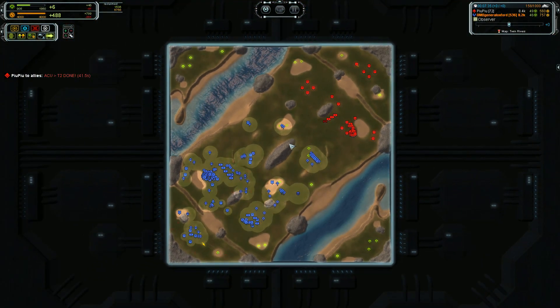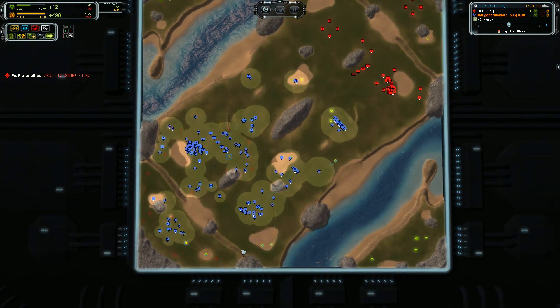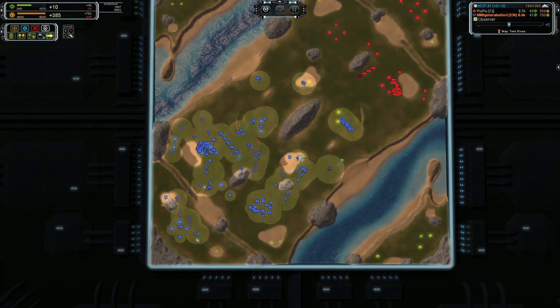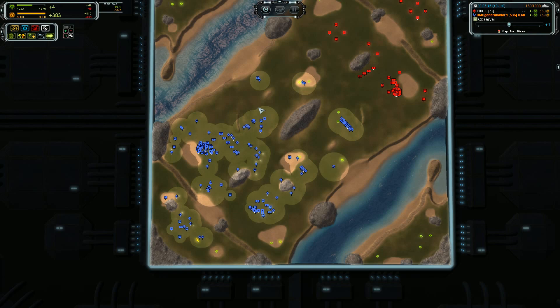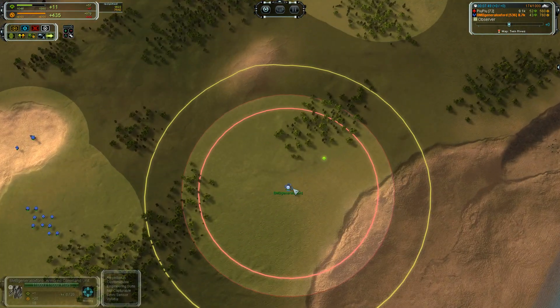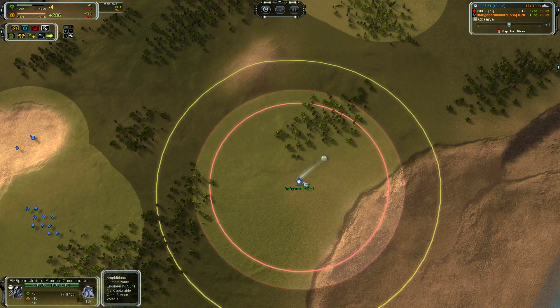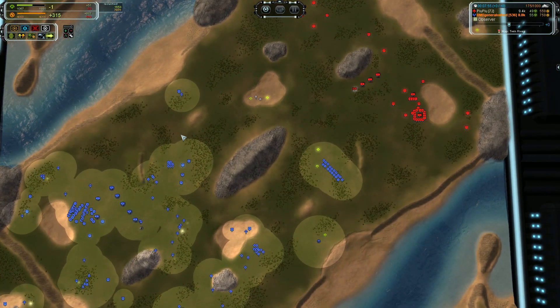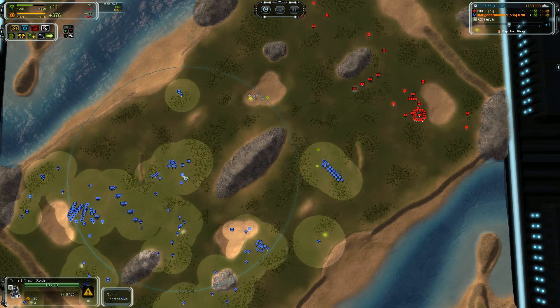When your opponent is doing too much teching, you have the very good opportunity to just run over him with your superior number of tanks before he can get his production back up. There are no upgrades on your commander as of yet. Pushing forward, you do have a blip up here — nice placement of your radar.